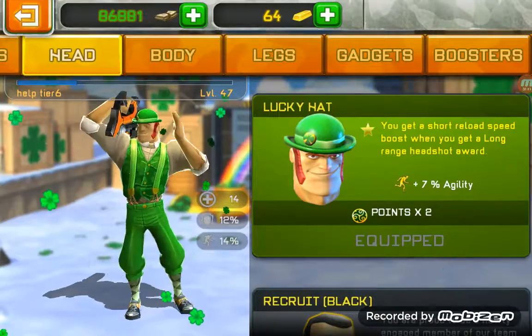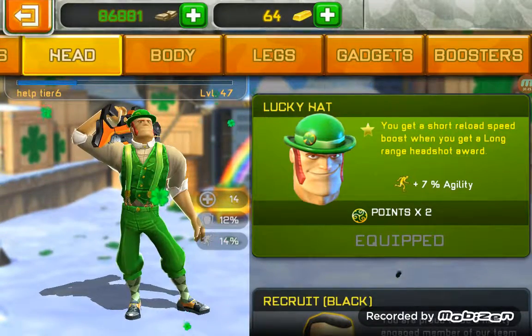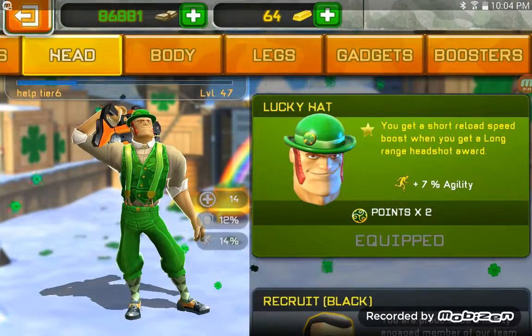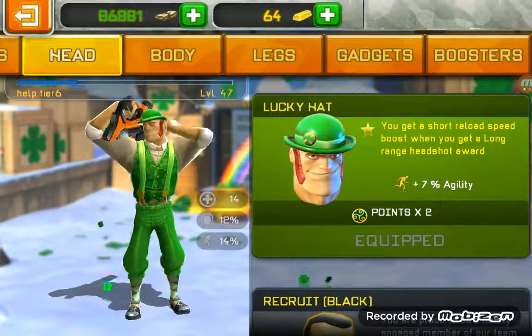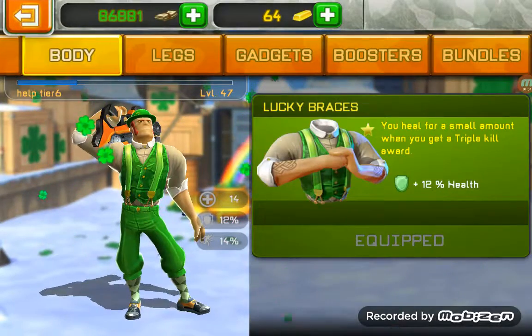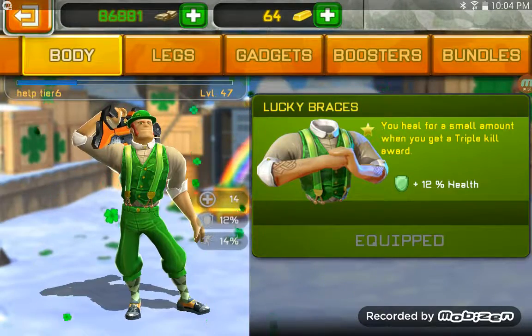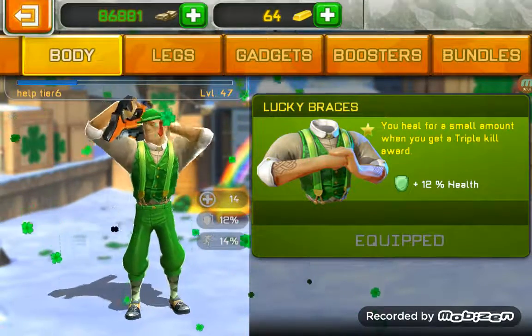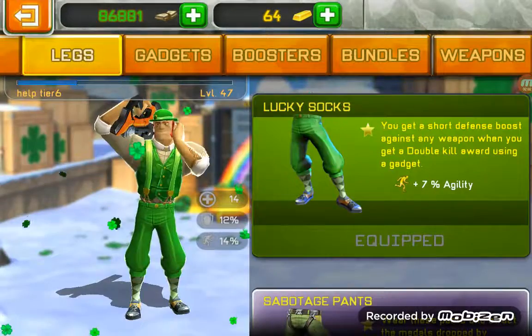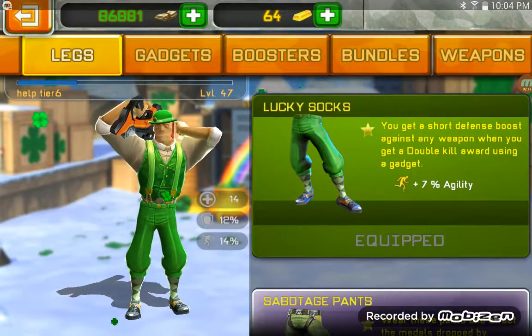The lucky hat gives 7% plus 7% agility, and if you're doing the event right now it turns points times 2. You get a short reload speed boost when you get a long-range headshot reward. The lucky brace is plus 12 health, and it's a new heal for a small amount when you get a triple kill reward. The lucky socks give 7% agility, and you get a short defense boost against any weapon when you get a double kill using a gadget.